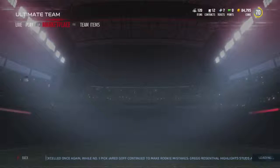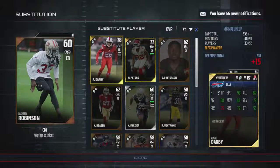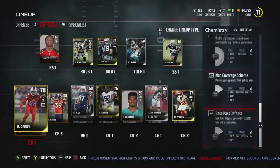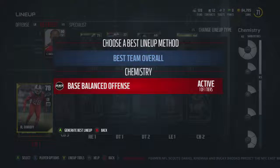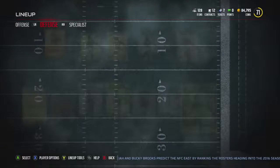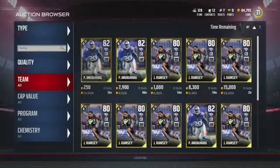Let me put him in, because I want to see how this works on the right-hand side. So man coverage - does it give me some kind of boost or something? Let's go to active lineup. So this is man coverage - I put him there. Of course, he doesn't have any kind of scheme or whatever. My question is: can I sort these by a certain chemistry? Yeah, I can - I can sort by a certain chemistry. That's actually a lot more helpful.